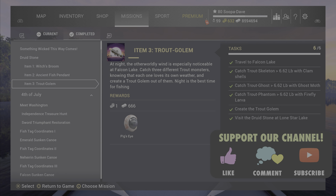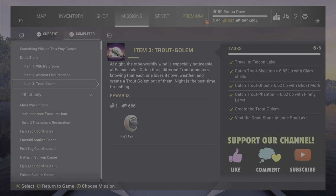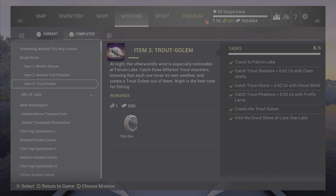Welcome back folks to the Ghost Gate Item 3 — Trout Golem. This is for the trout fish. You need clamshells, ghost moth, and firefly fly larva, and you need around 10 to 15 of each of them.